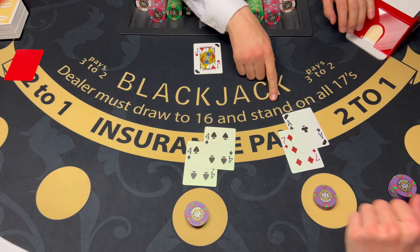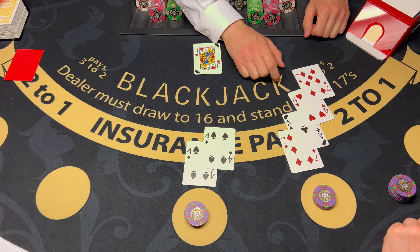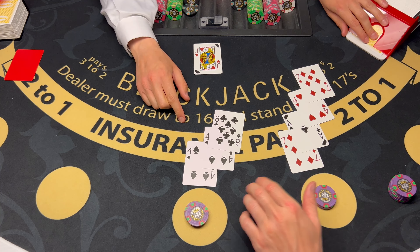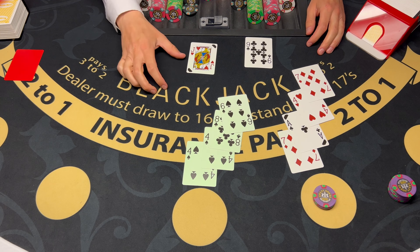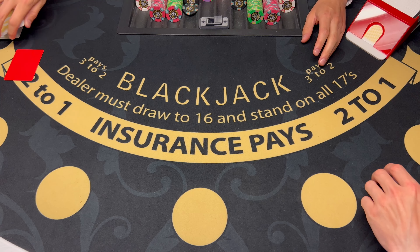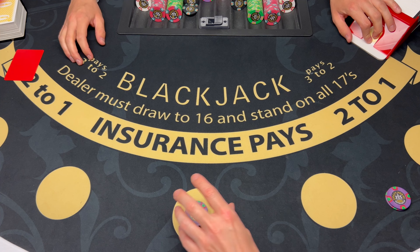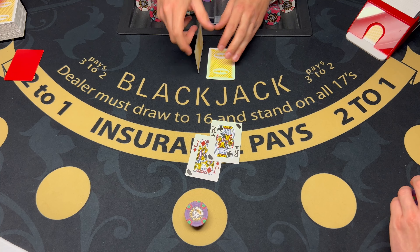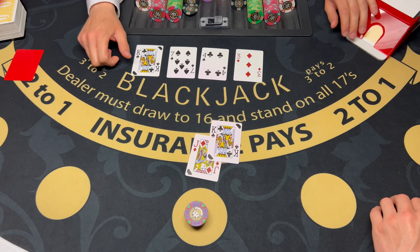Seven, card here please. 18, 12, 19 — yeah, that's good enough. These fours over here, I'd like to take a card. 16, one more. Bust. 19. We're going to do a $2,500 hand. 20 — that's pretty good. No more cards. Seven, 14, bust.